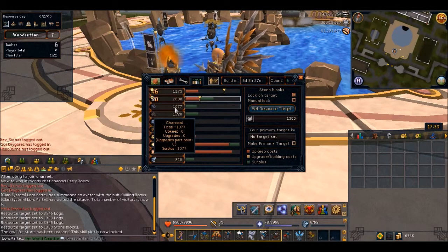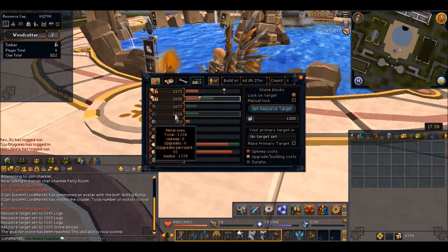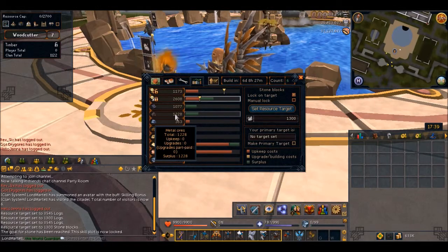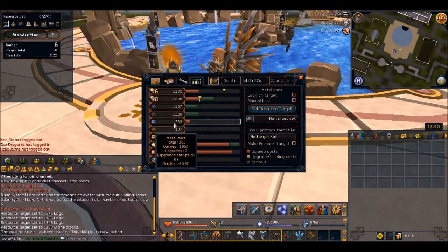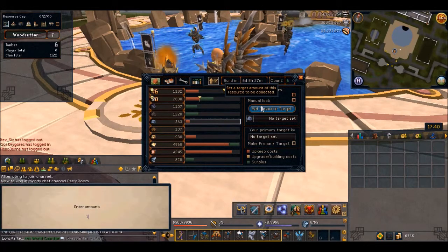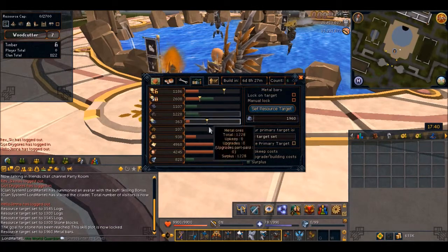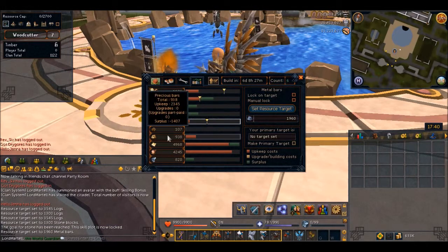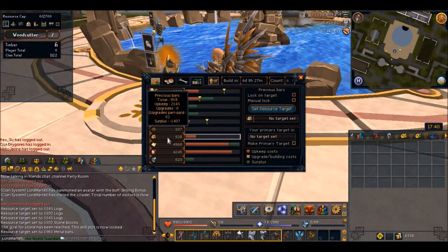Don't do charcoal — there is no upkeep. Metal ores — there's no upkeep. Metal bars — there is one: 1960. Nothing for precious ores, but there is for bars: 2345.